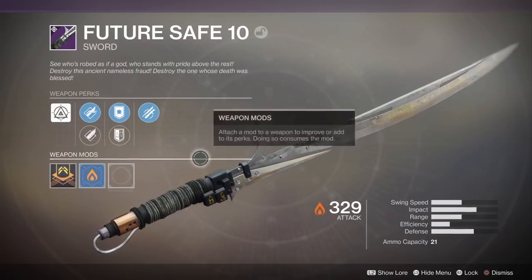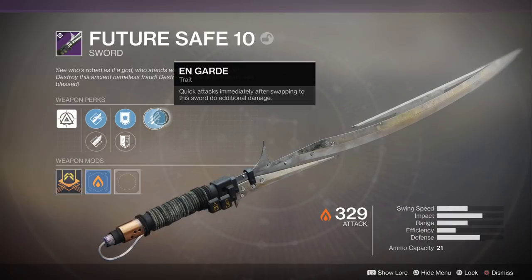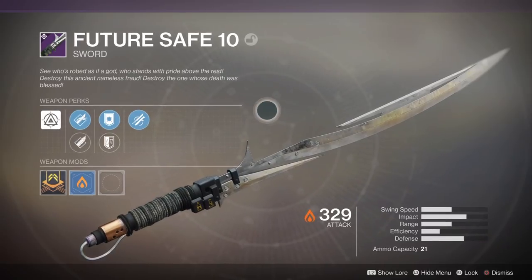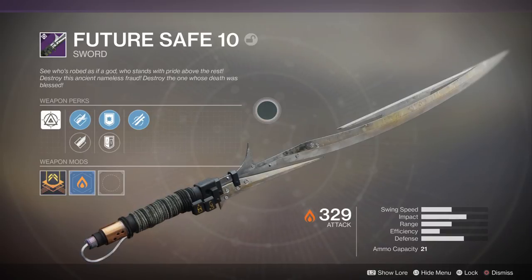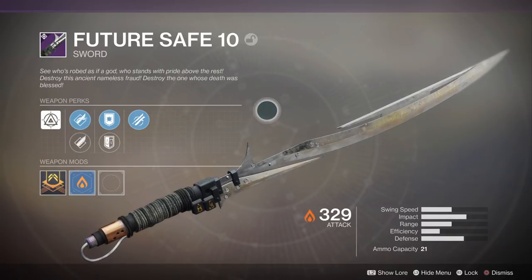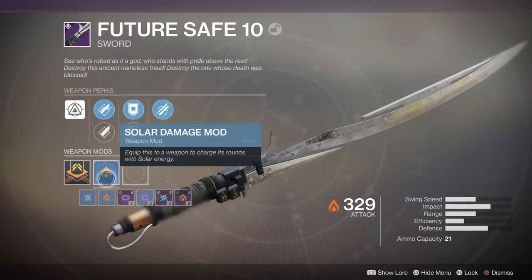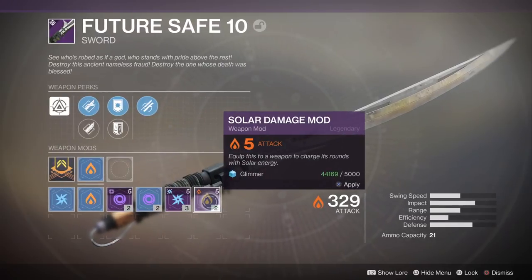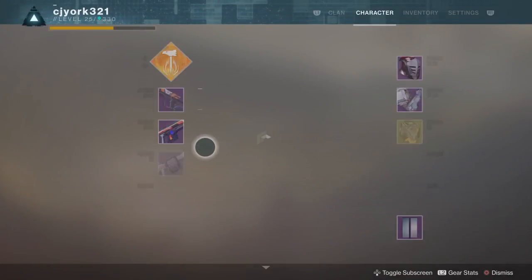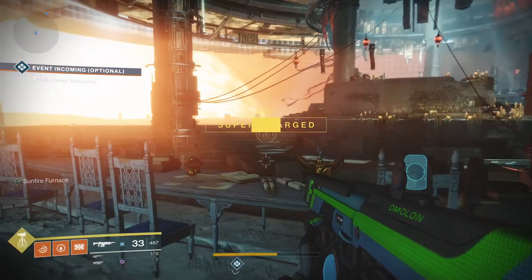Quick attacks immediately after swapping to this sword do additional damage. I don't know if I'd really use this sword, but it's 329 power and if I put a mod in it it'll be 334 — that is kind of crazy. It's fire element so we could put a fire mod in it and it would be 334, which would be insane.